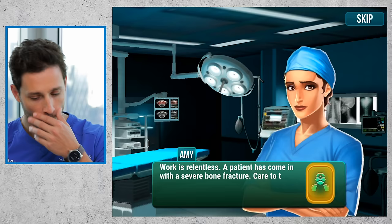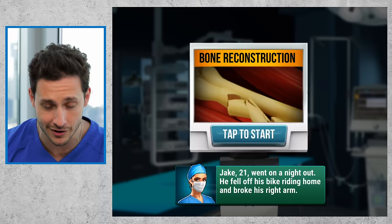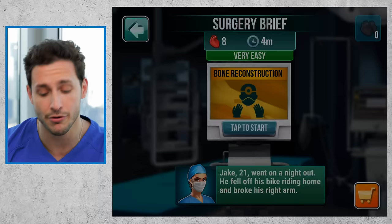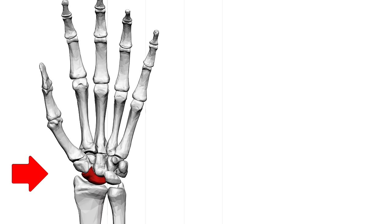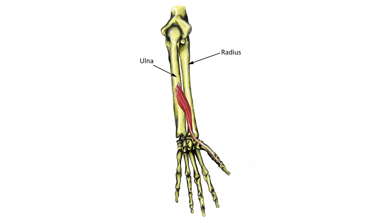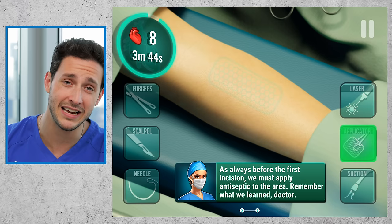Work is relentless. A patient has come in with a severe bone fracture — care to take a look? Jake, 21, went on a night out. He fell off his bike riding home and broke his right arm. Ouch. The scaphoid wrist bone is usually the most commonly broken bone when you're falling on an outstretched hand — that's the one more in your wrist. The area looks like we're going into either an ulnar fracture or a radial fracture. I'm gonna go ahead and guess ulnar — I don't know why, just where it is.